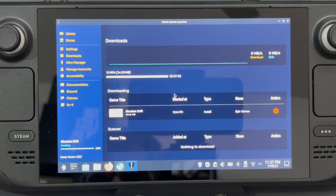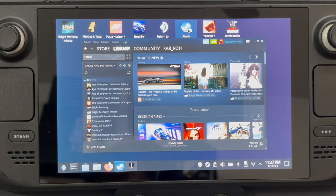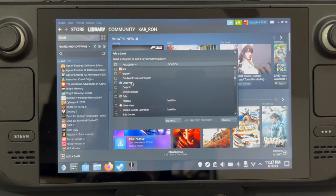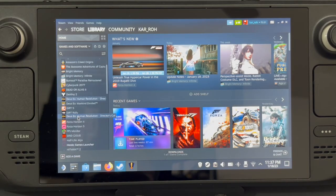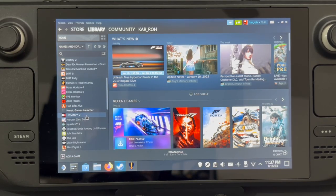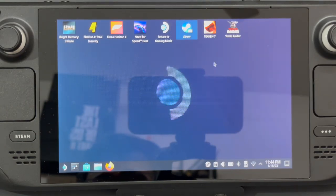Right now you'd have to go into desktop mode and access Heroic from there. But to make this simple and always available during Big Picture Mode, let's add a non-Steam game. This would be your Heroic Games Launcher — click on Add/Select Program, and Heroic Games Launcher should come up. Select it and now this is done. We can go to Return to Gaming Mode and see how things look.